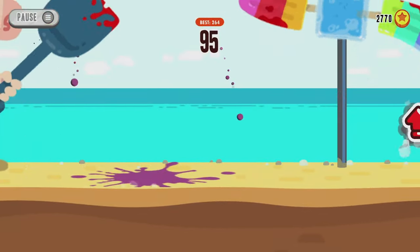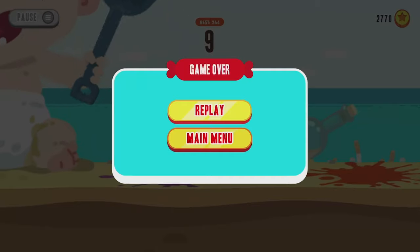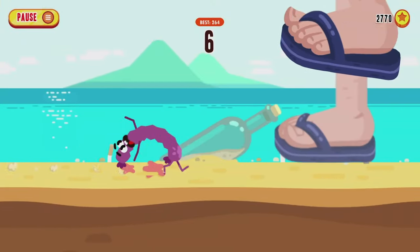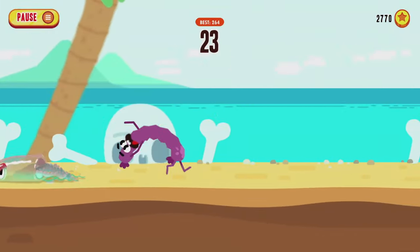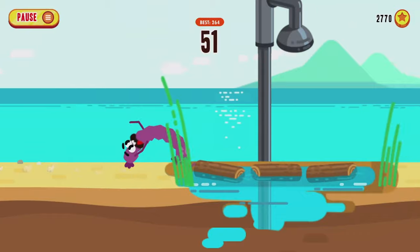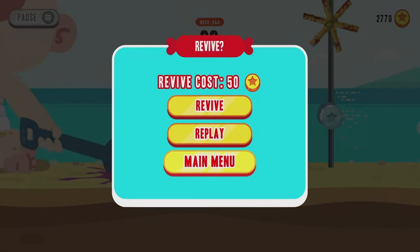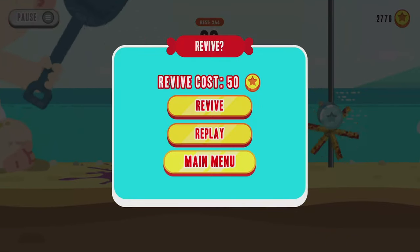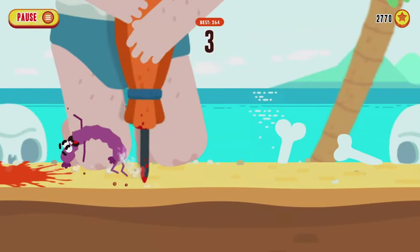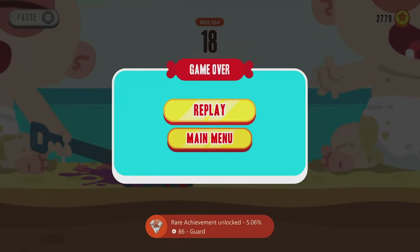Now we're going for the dying-based achievements. Two achievements I won't show — the Cannibal achievement for dying nine times at the dicer in the kitchen or the foot at the beach or garden, and the Finger achievement for dying nine times at the guillotine in the kitchen or the umbrella at the beach — you'll likely get those naturally. The Guard achievement requires dying by the hammer six runs in a row in the kitchen, or at the beach by the spade from the baby. When you see the baby appear, let go of B and let the spade demolish you, then replay without reviving.